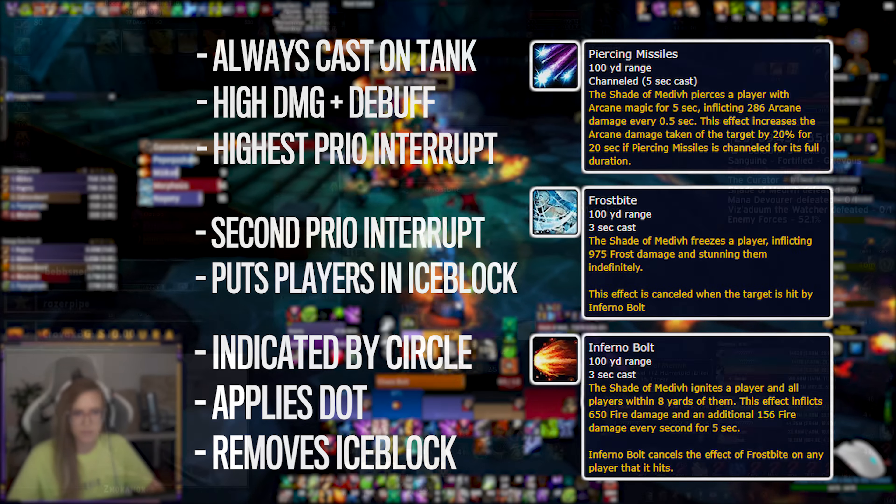If Medivh casts Flame Breathe, two players will have a fire ring around them. If those players move out of the ring, or anyone else moves into it, the ring will explode dealing fatal damage. Make sure everyone is spread out as the rings get applied, and make sure to interrupt Frostbites if they target the Flame Breathe players, because you can't free them from the ice block without stepping onto the ring.